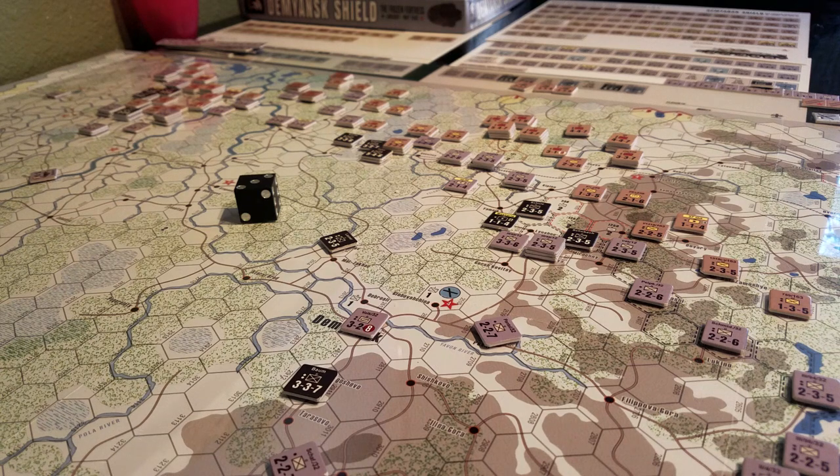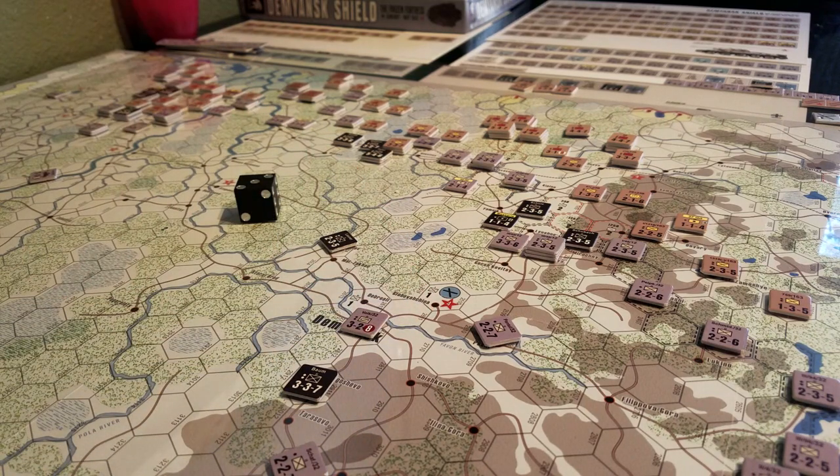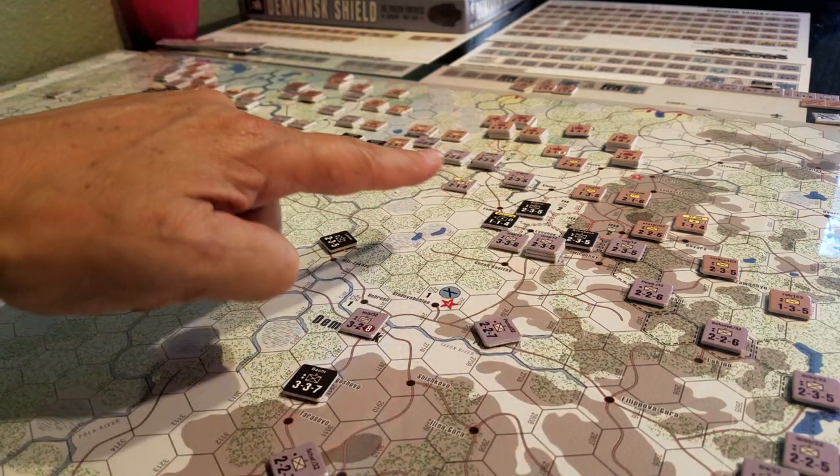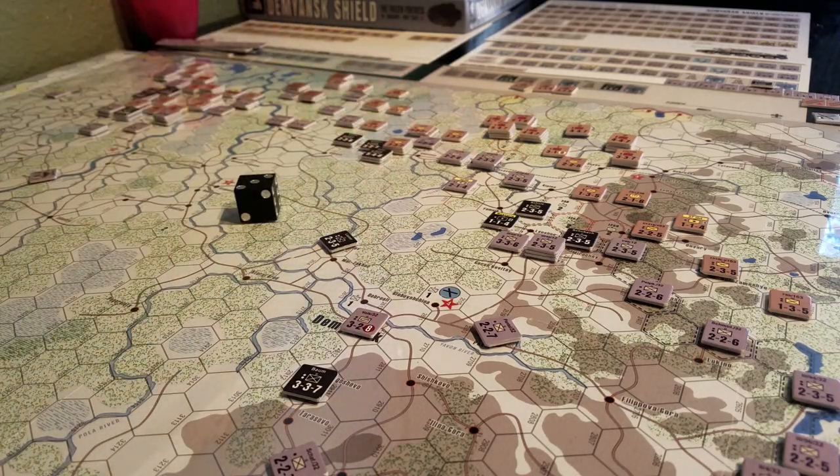This game uses a lot of common mechanics that we would be comfortable with. It has the stop-on-entry of a zone of control, the you-must-do-the-soak-off-attack routine, and victory points clearly located on the map so you keep track of those. You also keep track of losses — you may note there are different colored boxes: red, yellow, and there's some green down here as well.